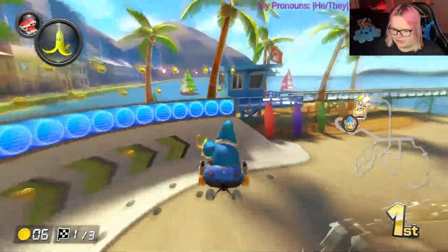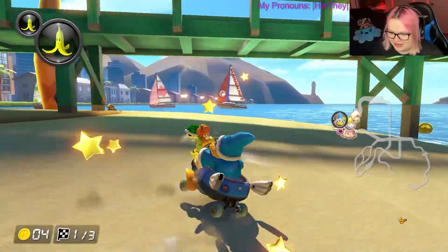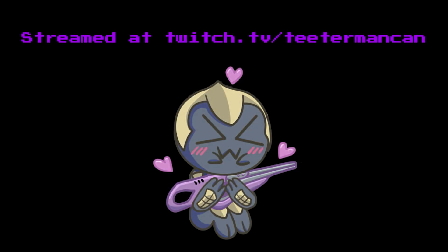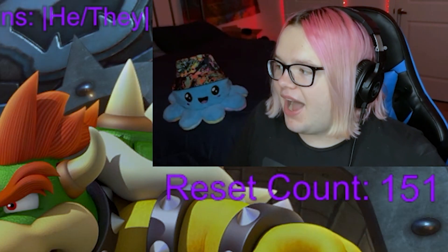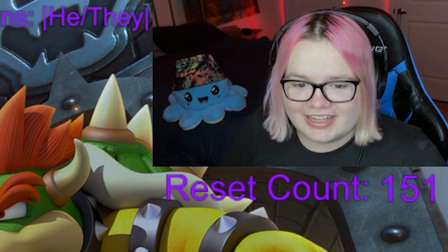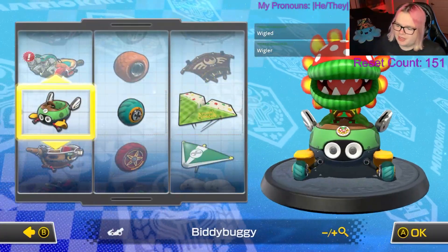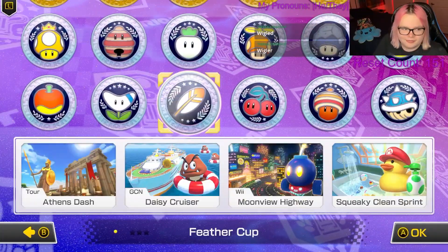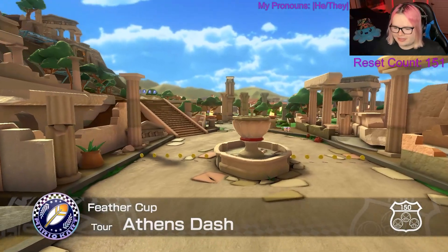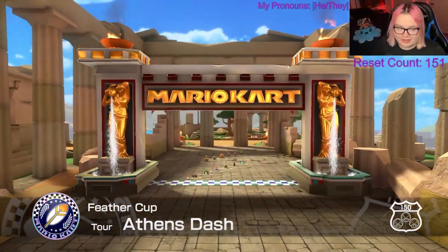Chat, you have to be very careful there — do not do what I did. Yo, what is up everybody! Today is the day, it is currently July 12, 2023 — you know what that means, we got some new characters, some new maps, all that good stuff. 150cc, okay Wiggler, you want me to play? We can play Wiggler, let's go for it. We're starting off with the Feather Cup, Athens Dash — this is the first one, a tour map.